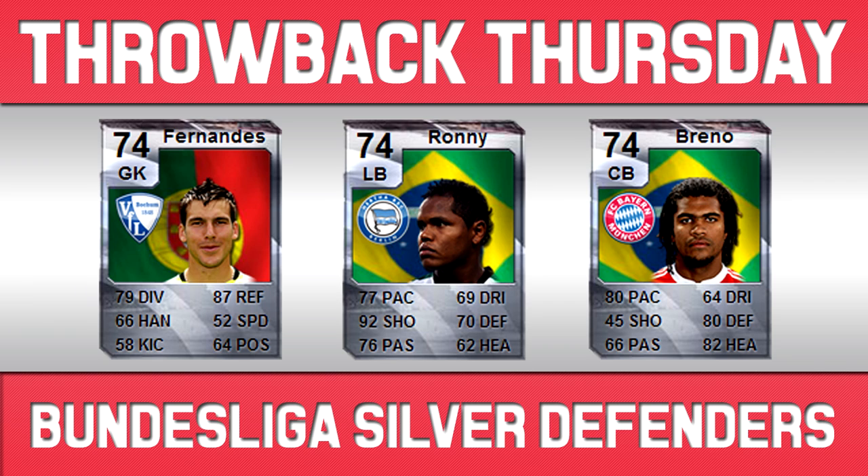Ronnie was an upgrade when he moved from a Brazilian team to Hertha, and he had absolutely ridiculous stats. Next player is Breno, who I think is also an upgrade — I'm not too sure though, as Informs back in FIFA 10 didn't actually have black cards, so it's quite easy to get confused between upgrades and Informs. Either way, he's a very nice card. He played for Bayern Munich back then — I think now he's in prison or something like that, which is why he hasn't been playing. He did have 80 pace, 80 defence and 82 heading — an incredibly solid centre back.